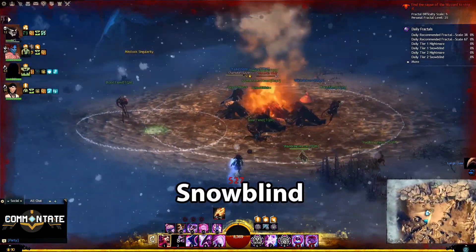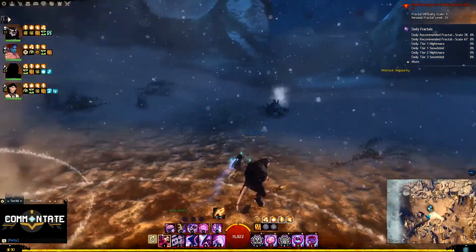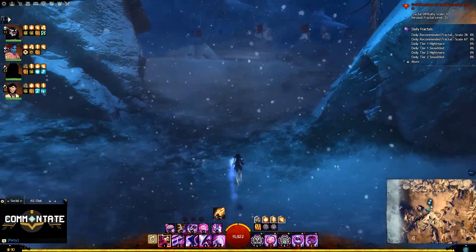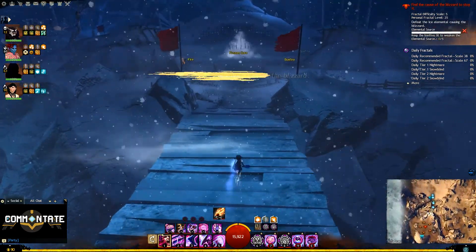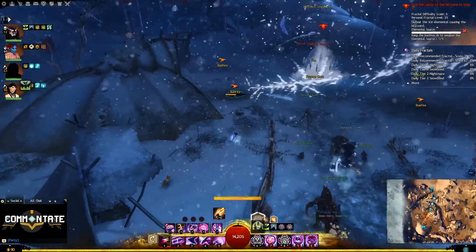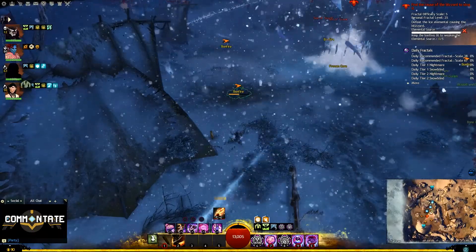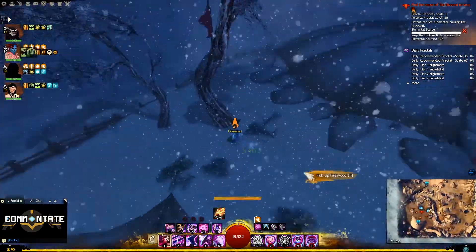Next up, If We Only Had Marshmallows in the Snow Blind Fractal. At the beginning, you'll light a giant bonfire long enough to melt an ice wall, then progress to the first boss fight. The ice elemental requires you to light bonfires around him — just make sure every bonfire gets lit and you'll earn this mastery point.